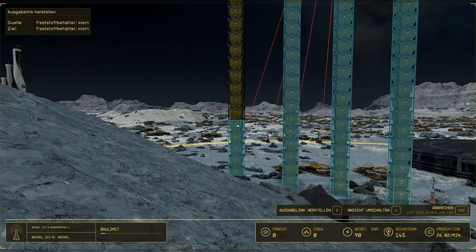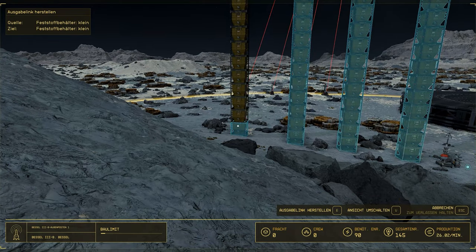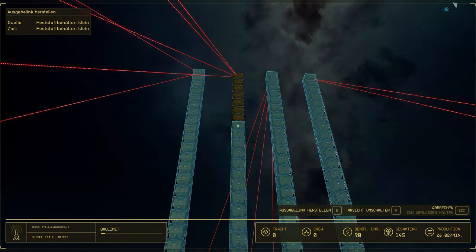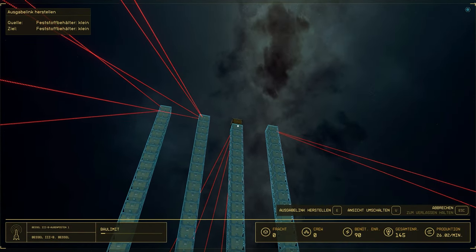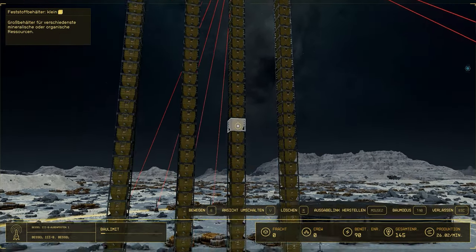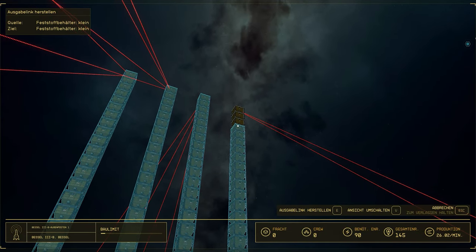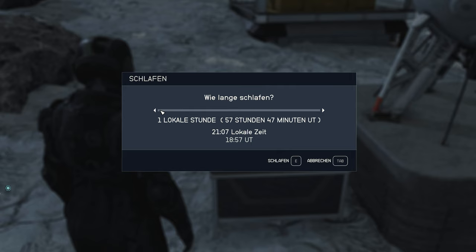You also have the possibility to send material produced here to another outpost via a freight link — we'll show you that in another video. We first focus on mass production of basic resources, which lays the foundation for further outposts without having to search for resources or buy more material. After linking all containers, we are ready to start crafting. Simply sleep in our bed on site for a few hours, which gives a very positive conversion in working hours for our collectors and material storage.